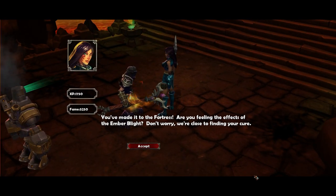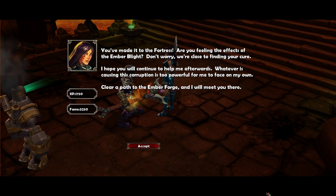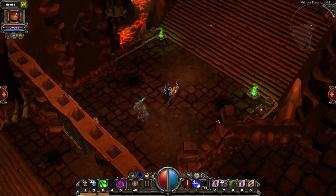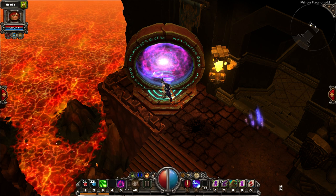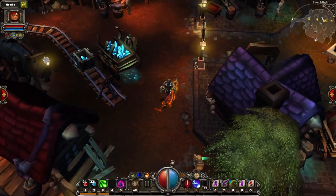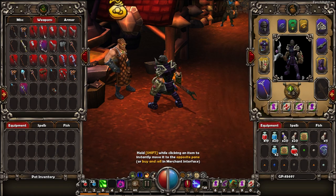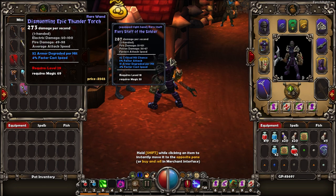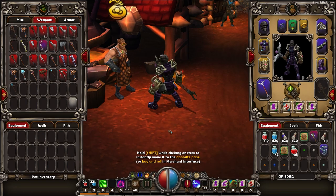"Feeling the effects of the ember blight — don't worry, we're close to finding your cure. I hope you will continue to help me afterwards. Whatever is causing this corruption is too powerful for me to face on my own. Clear a path to the ember fort and I will meet you there." Okay! All right, so this is the waypoint — that's the thing I was talking about. Whenever we reach a waypoint, we are going to clear our things and see if we can actually do something. Did you get anything new? A thunder torch — level 29, but it's better than what we have, so I'm gonna buy it because we got so much money.